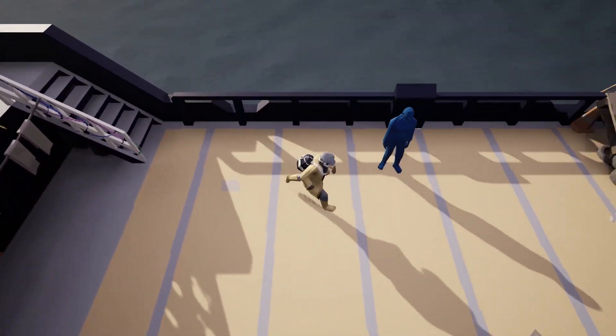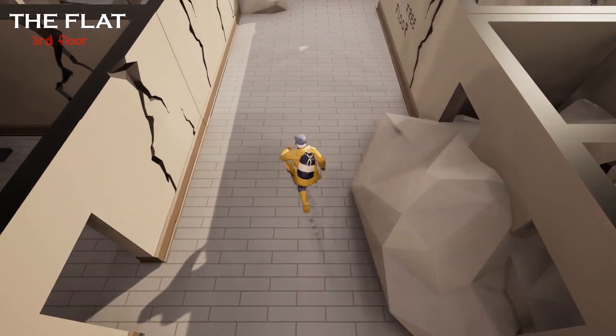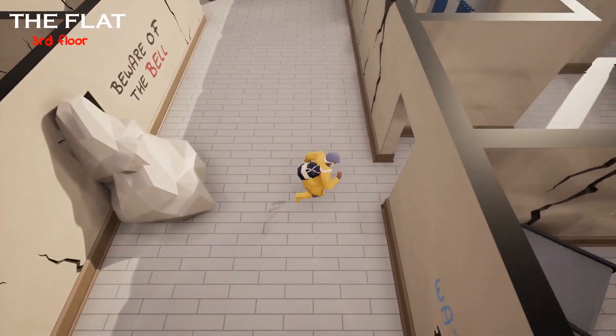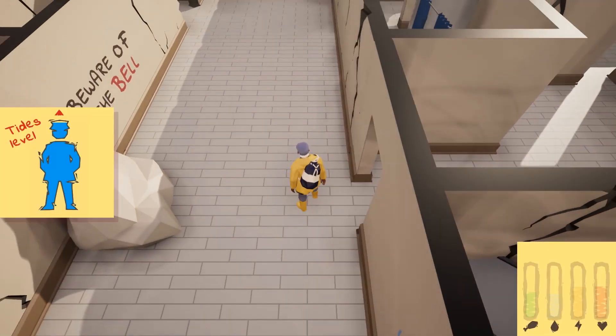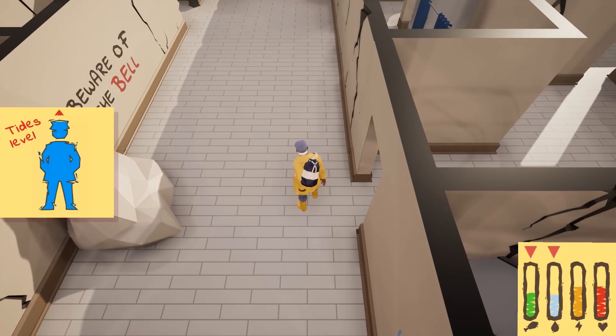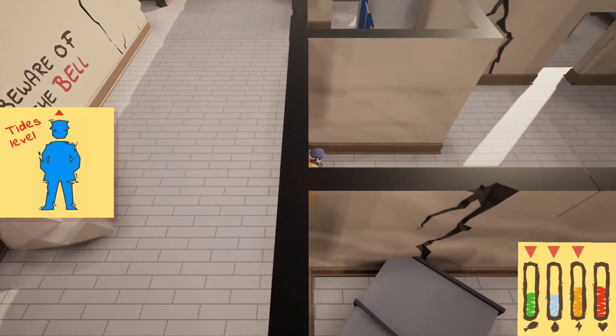When you go back to the building, if the tides are high, you are able to access directly the third floor, which is not affected by the tide. However, other threats wait for you.